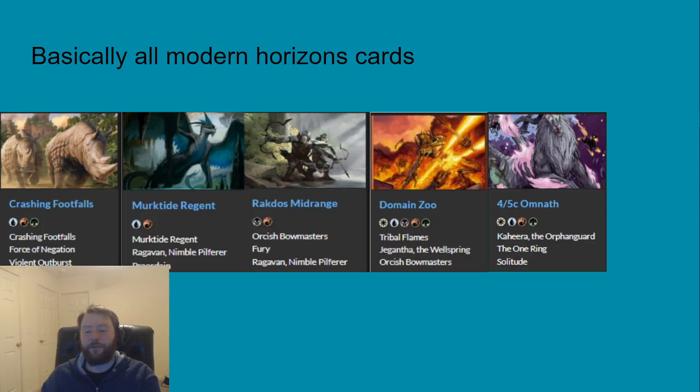Rakdos Midrange is another deck that leans heavily on Scam, Fury, Ragavan, Dauthi Voidwalker, and Orcish Bowmasters — basically all of its threats exist because of the Modern Horizons sets. Domain Zoo is very similar; some builds play Wild Nacatl, etc., but the deck has a lot from those sets. Omnath is a deck that doesn't lean completely on MH cards since Omnath and Teferi are quite strong, but it's hard to imagine its current form without the Modern Horizon sets.